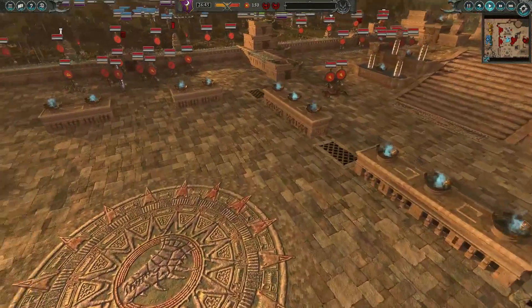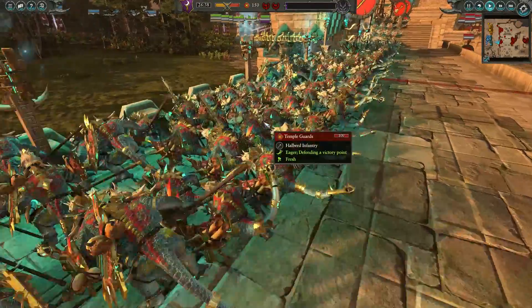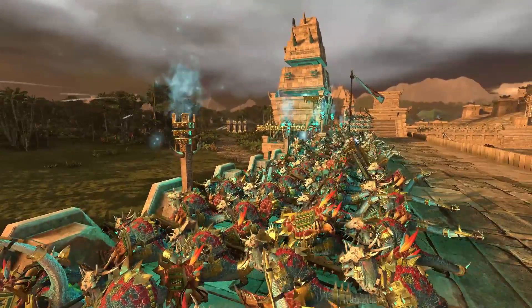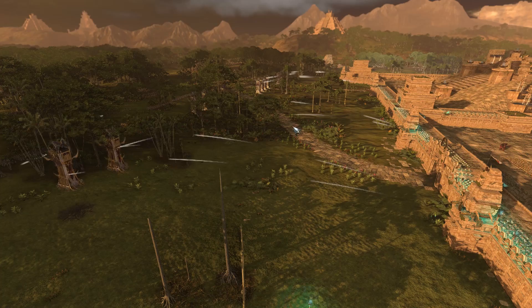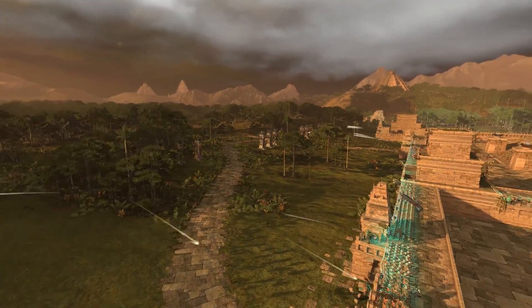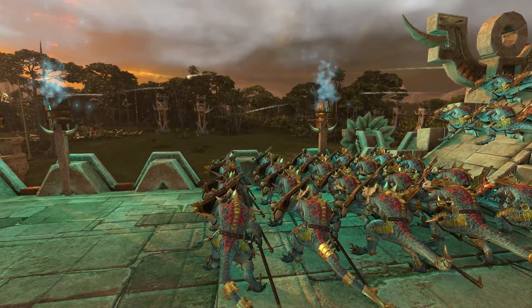Let's go ahead and get this battle started — enough talking, let's see some action! That is so cool, look at the blue shine on the Temple Guard. The battle kicks off as the Dark Elves move all their siege equipment toward the Lizardmen front lines. I love that there's lightning going on in the background. The artillery is also coming in from the bolt throwers, trying to clear out the walls.